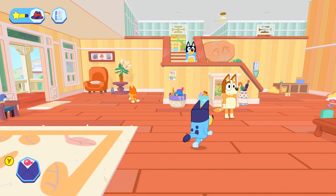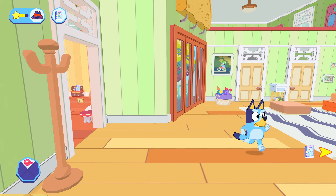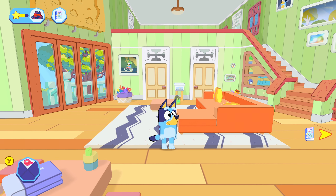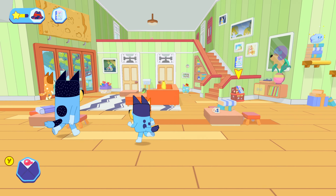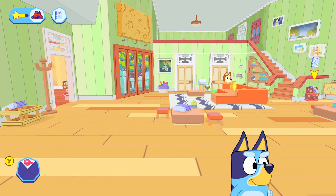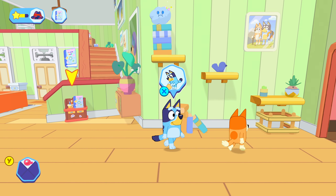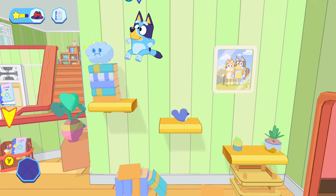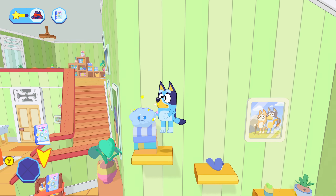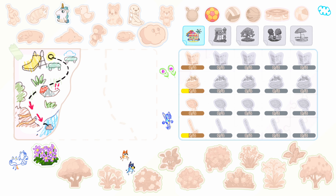Move into the room to the right — we'll call it the living room since it has a sofa. On the right side there's a cloud collectible up above. Climb up, drop the books, and grab it. That gives us the cloud sticker. We're going to leave the garden collectibles till last. Head upstairs now.